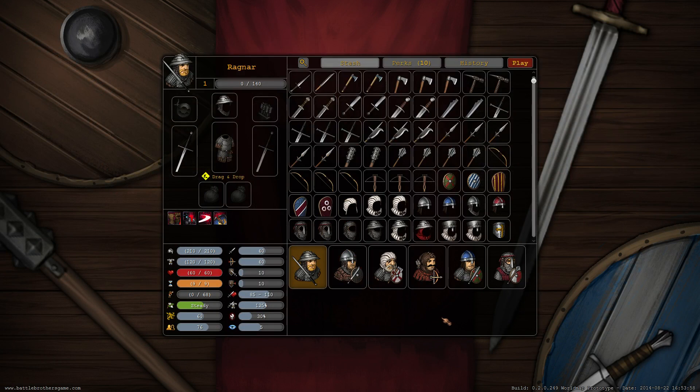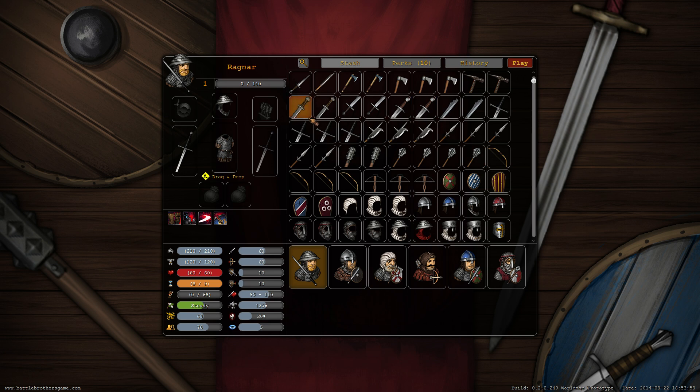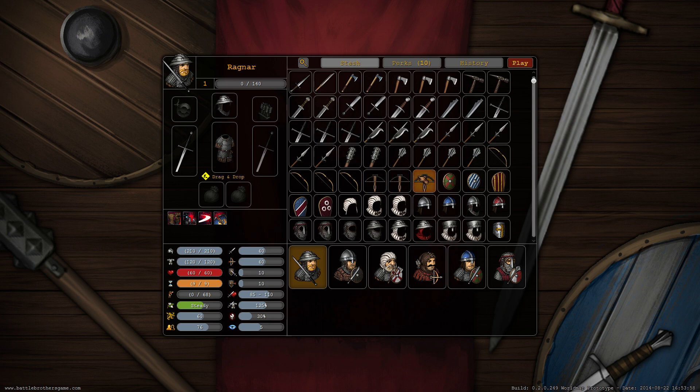The first thing you're gonna notice is the new layout of the character screen and inventory screen. We've taken all the character stats and put them on the bottom left side, and we've made more room for the inventory. Now you can see all your Battle Brothers and your inventory, character stats, active skills, passive skills, and the actual character's inventory on the same page.